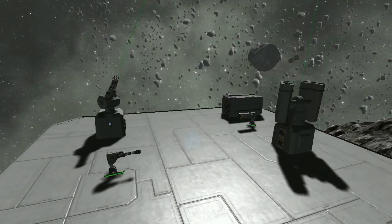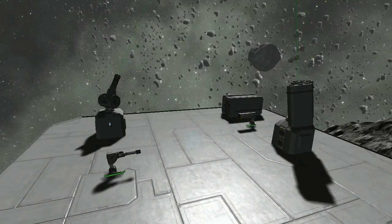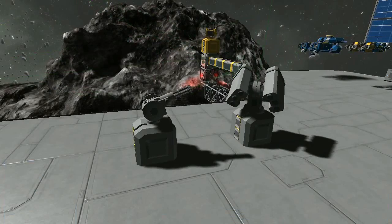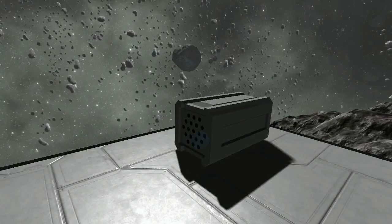Let's begin by discussing some of the key properties of Space Engineers' main weapon systems: Gatling guns and rockets. Gatling guns and rockets both have large ship and small ship variants. Small ships can have fixed guns and rocket pods. Large ships have automated turrets for both rockets and Gatling guns. In addition, large ships can have fixed rocket launchers.